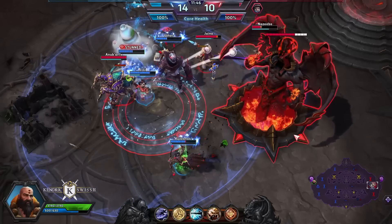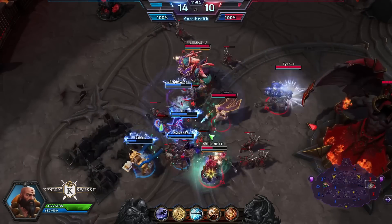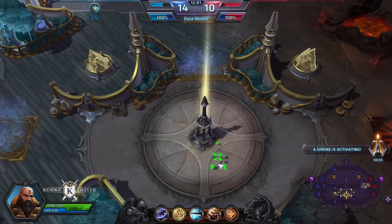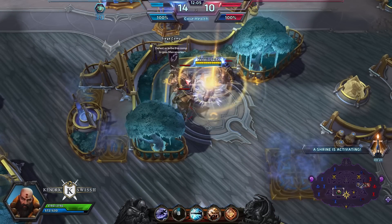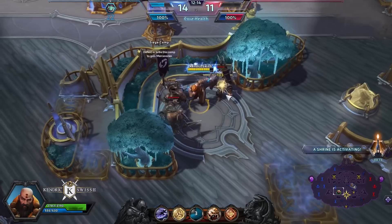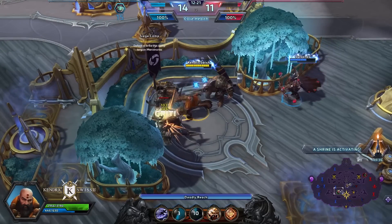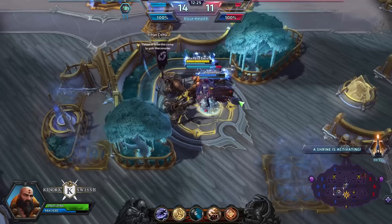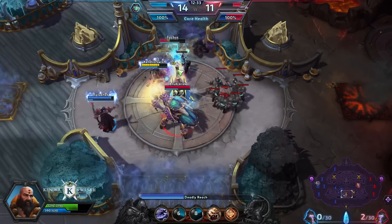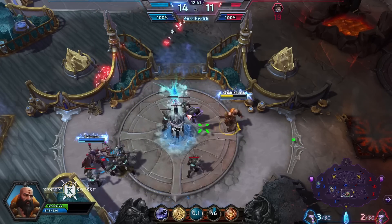My team needs to be careful because they might actually get wiped at the enemy core. While my AI buddies are probably going to get slaughtered, we can show you Kharazim's skills against the Guardians who are going to appear fairly soon. Shrine is activated so we need to contest this at all costs. And Anub'arak just burrowed away — that son of a gun.